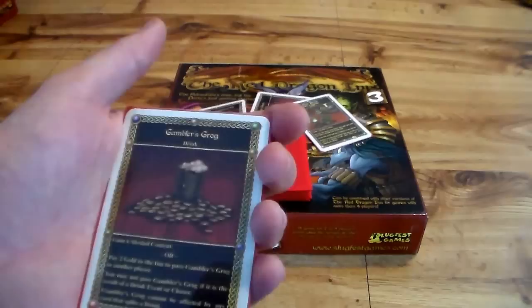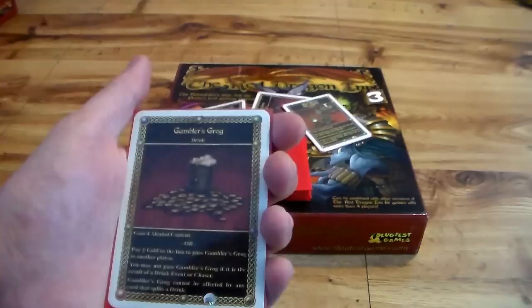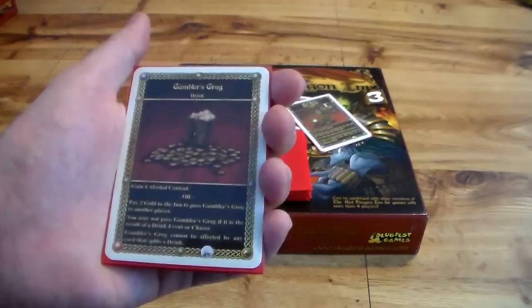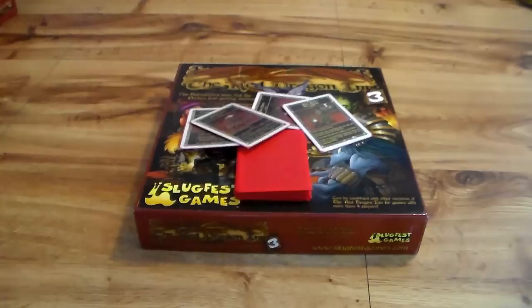Next we have some of the interesting ones — they have three cards in here that have different text. The first one is Gambler's Grog, and I kind of like this one. It's a big whammy: gain four alcohol content, or pay two gold to the inn to pass Gambler's Grog to another player. This can't be done if it's a chaser or a drink event. But if you just draw this, you can pass it off if you have some gold. Interesting.